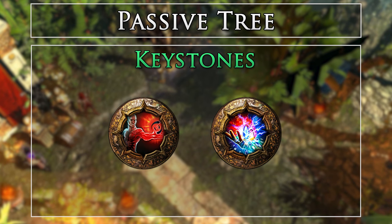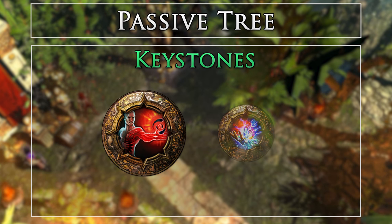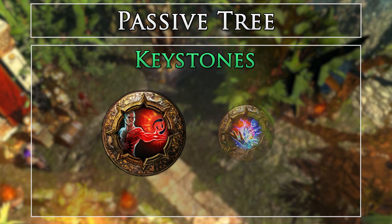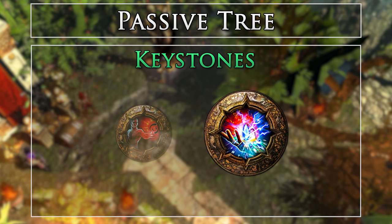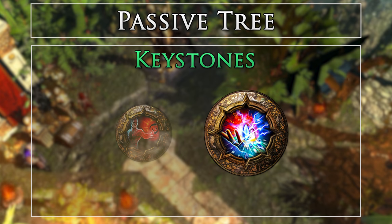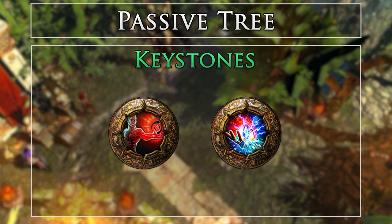We grab the following keystones in the tree. Blood Magic: we take this keystone not only to grab more life, but to remove the issue of mana regeneration and leech from the build, allowing us to always reach maximum stacks of Blade Vortex prior to engaging bosses. Without it, we would only be able to reach a few stacks prior to a boss.